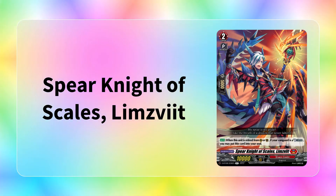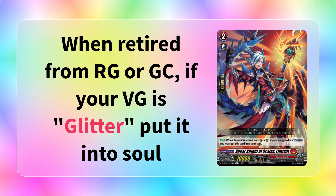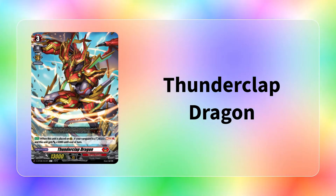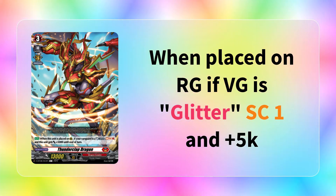Now let's go through some of the other support units printed in this set that aren't very important but are still worth mentioning. We have Limbs Fit, a grade 2 that when it's retired from rear guard or guardian circle with a glitter vanguard, you get to put it into soul - copying the abilities of the grade 2 dolls. Pretty good to get some extra soul if you need it. It doesn't get extra shield, which would make it so much better, but it doesn't. Then we have Thunderclap Dragon, a grade 3 that when placed on rear guard with a glitter vanguard, you soul charge 1 and it gets plus 5k until end of turn. A lackluster ability honestly - why do you want to randomly soul charge and get an 18k when you're optimally trying to attack with the dolls?